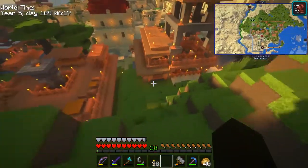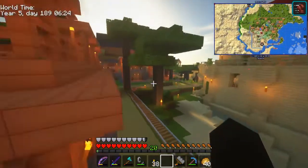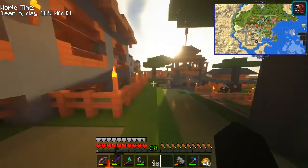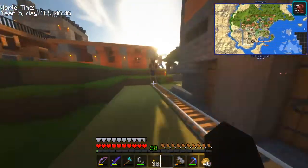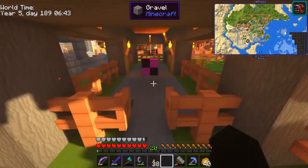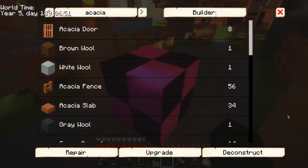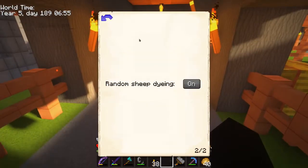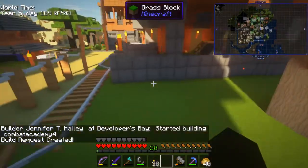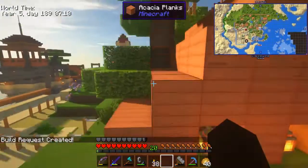I did some code for the reposition rework today and put it on the version we are playing right now, including some other small fixes. What the new system is going to look like is: here in the GUI, instead of 'reposition' you now get a 'deconstruct' button. So I go here — build options, deconstruct — and it will create a deconstruct work order.